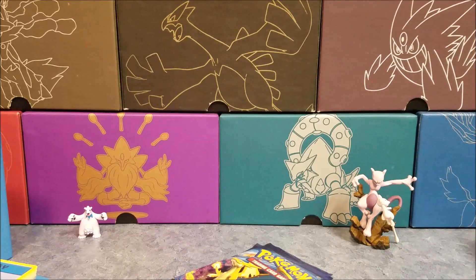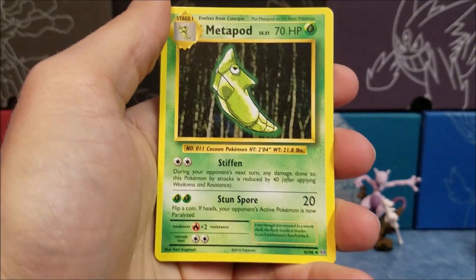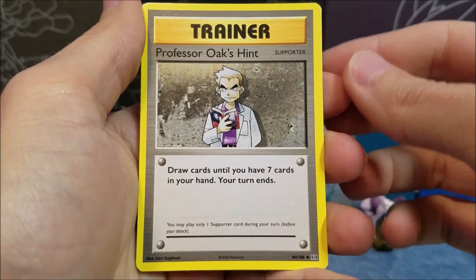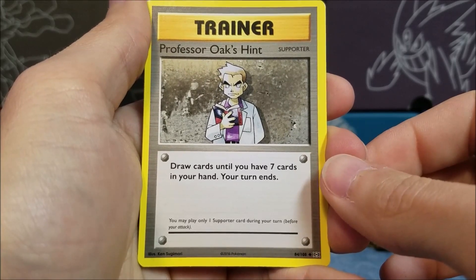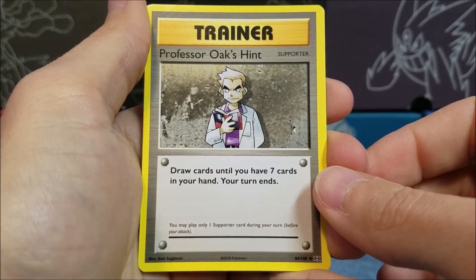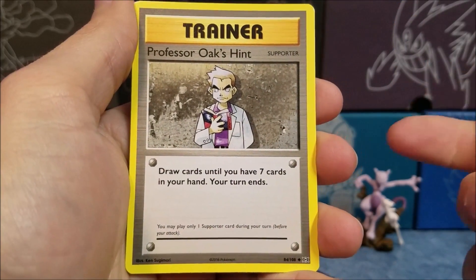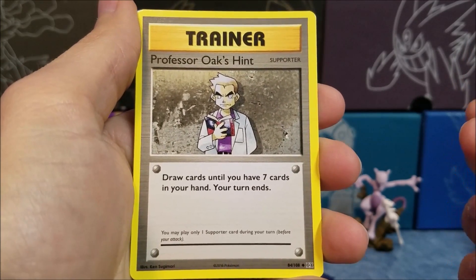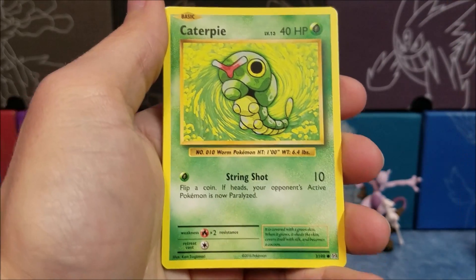Don't you have the original base set Holo Rattata? I do — I don't have it easily accessible. We should do a comparison. Switch, Metapod, Professor Oak's Hint — I don't get this card, it's so not good. It's a Supporter, so you can only play one a turn. Draw cards until you have seven, and then your turn ends. That is silly. If it wasn't a Supporter I could see it, but to end your turn just to drop to seven? Not worth it.